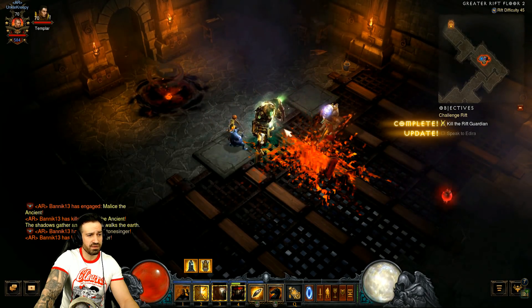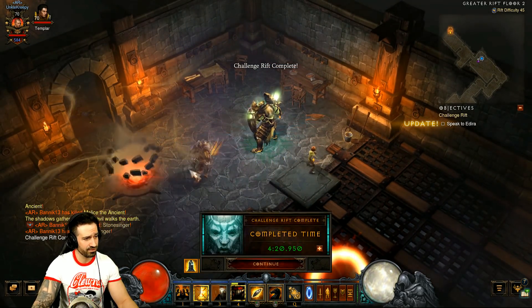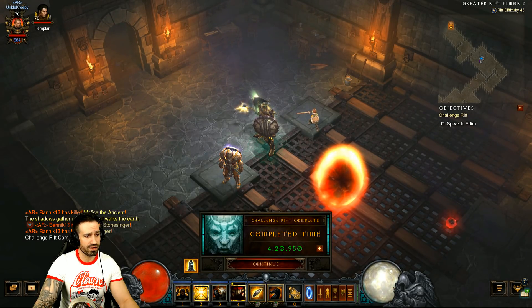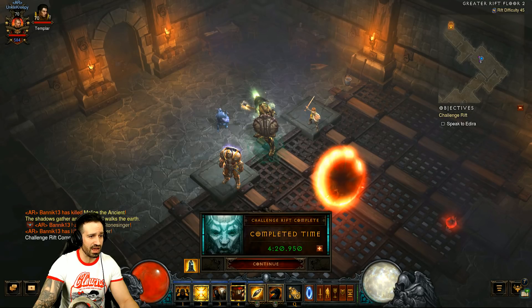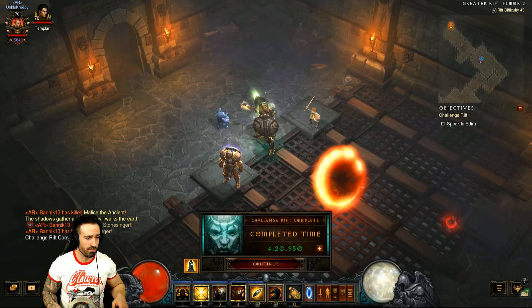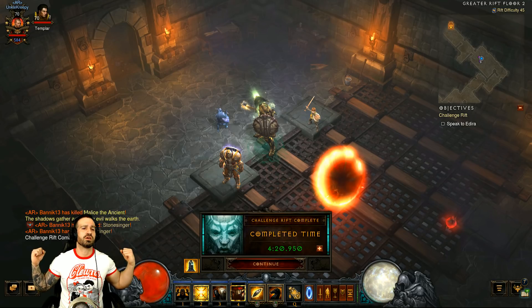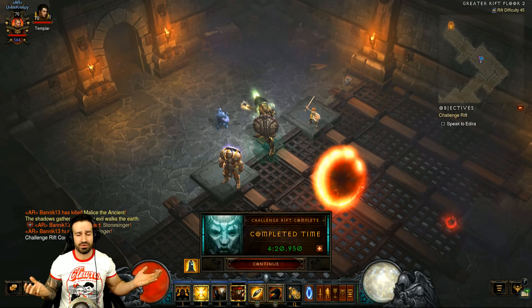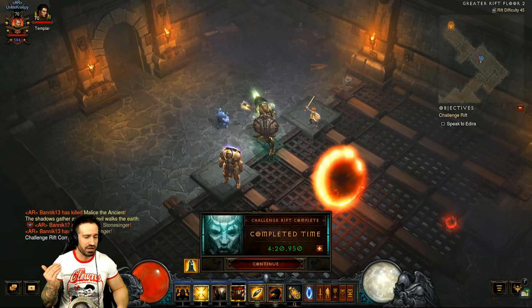Same thing with the rift guardian - pop all cooldowns, Akarat's Champion if available, and just keep casting those shields. Done and dusted. Port back, complete this week's challenge rift, then log into your seasonal characters to claim your cache rewards and keep playing your seasons. You could honestly complete this with one button just throwing Blessed Shields everywhere Captain America style - it's that easy.